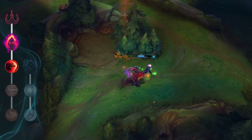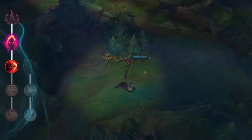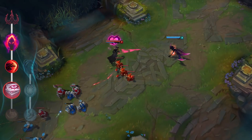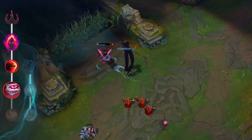Once you hit level six, it's time to start stacking bodies. Every time you take down an enemy champion, you'll add one juicy peeper to your eyeball collection. This will give you even more burst potential and add significantly to your spookiness.